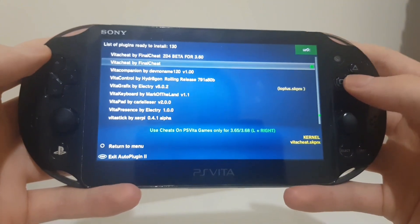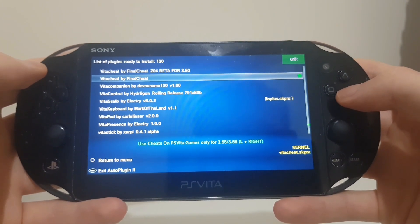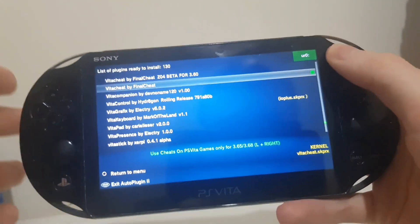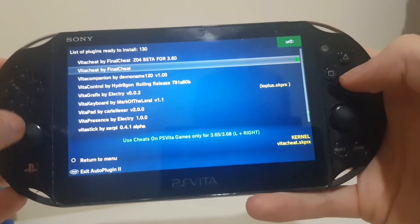Right here — use cheats on PS Vita games, only for firmware 3.65 or 3.68. So you do need to be on those firmwares. There are lots of tutorials out there to downgrade using Enso, but this is just to get the plugin working.